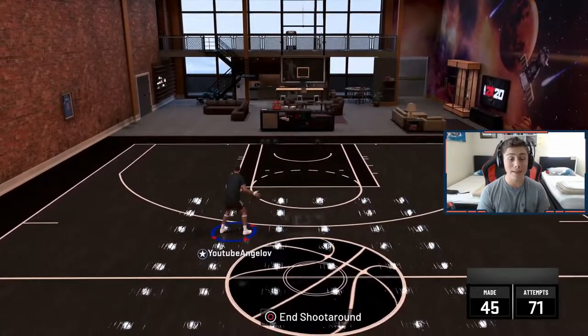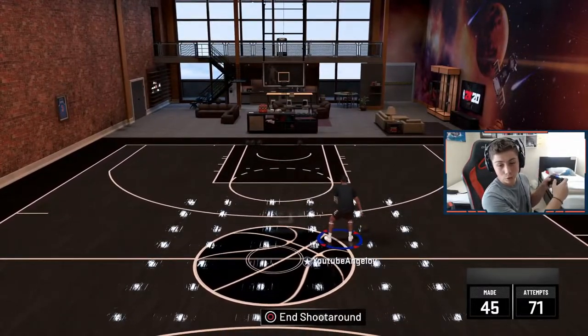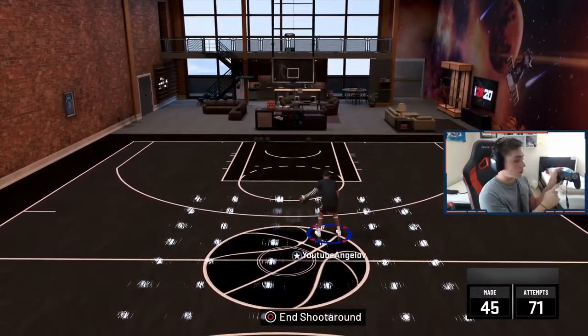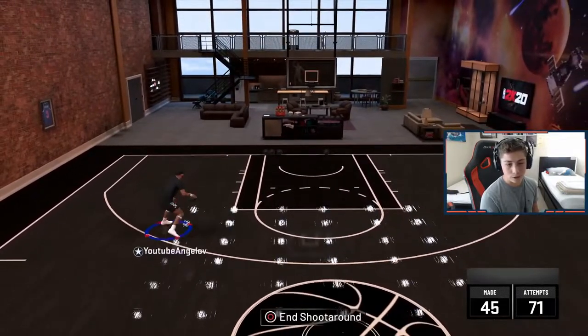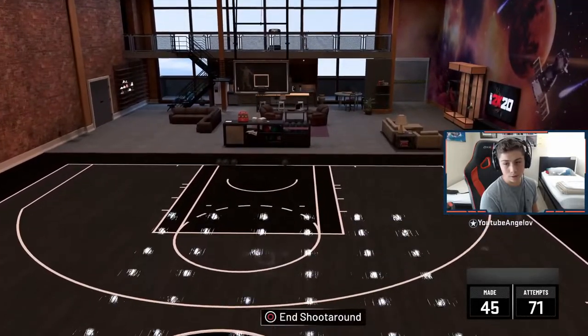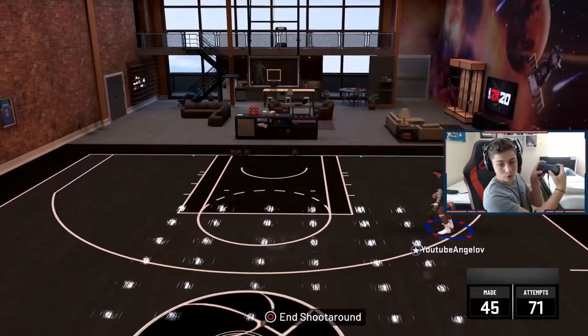So what you do is you pull back and then you do the behind-the-back. Exactly how you do it: you're running, and wherever you want to move, use your left stick in that direction, hold R2 to sprint, and then with the right joystick all you have to do is flick it upwards. Super simple — if you're running a direction you just flick it up, and you can keep doing it repeatedly.